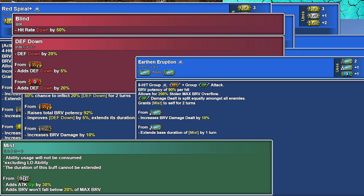His LD has six dumps of split AoE, and its buff gives free skill uses and prevents bravery from going below 20% of max while active.